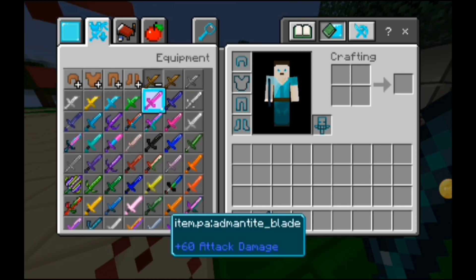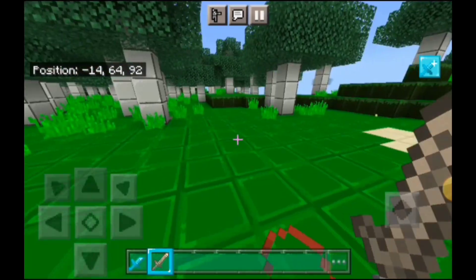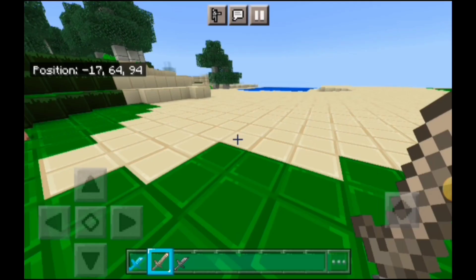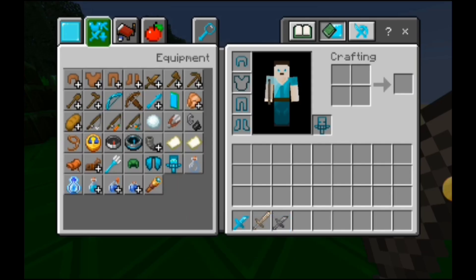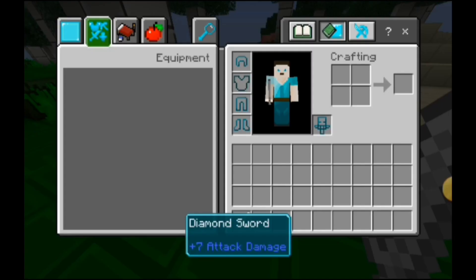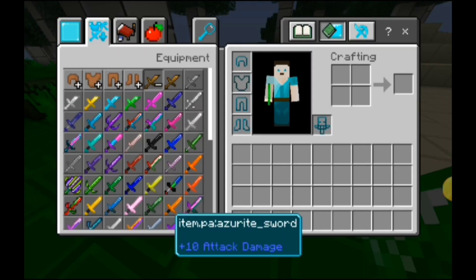Let's start with the ones that are the most basic, like the tin sword. It does not provide any special effects and does as much damage as a stone sword. Well, it's a sword made out of tin — I don't expect it to do that much damage. But then there's a silver sword that does eight attack damage, as much as the netherite sword.